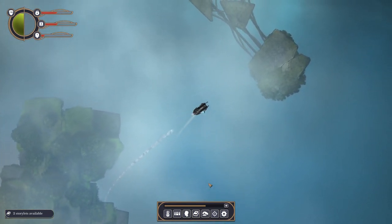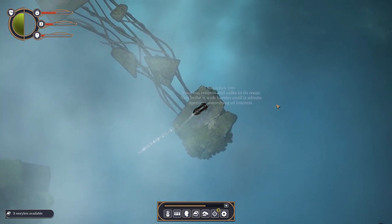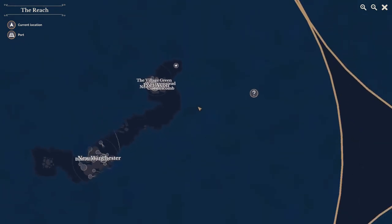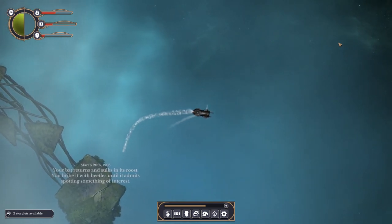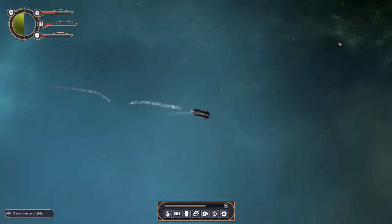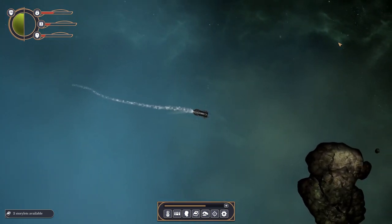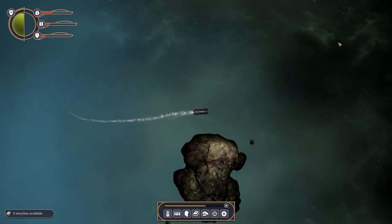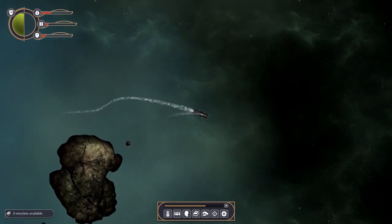Let's send out my bat - that does use up my supplies by the way, so I can't go mad with that. Your bat returns and sulks in its roost, and we have ourselves a very distant question mark. Let's go for it. There's actually cruise control apparently - you press C - but I can't get it to work. The music's still very much in the same vein as the original, which I'm very happy about. Especially the main theme - the coming out of London theme. That was always rather groovy.